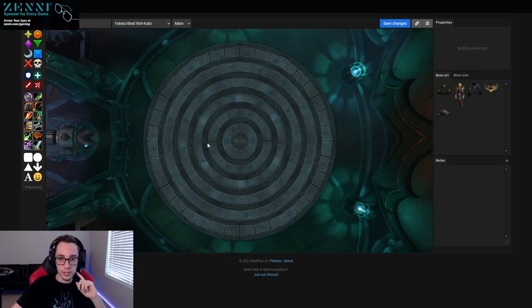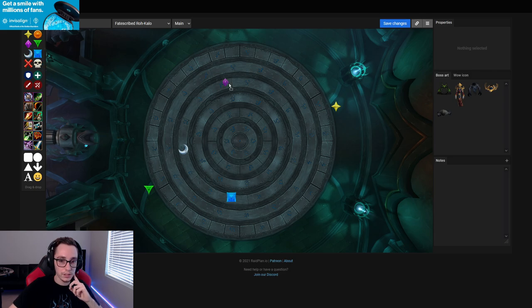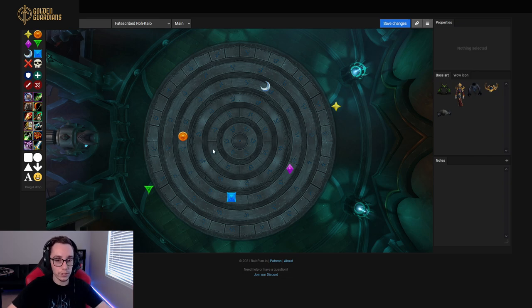Let's go to the raid plan. Up here is the entrance of the room. You will need to drop a couple of markers. Our marker was green right here, star right here, and we also dropped markers for calling where the safe zones are during dodges. We dropped those on the third ring - purple was here, moon was over here, orange was here. The two important ones are green and yellow, which are on opposite sides of each other.